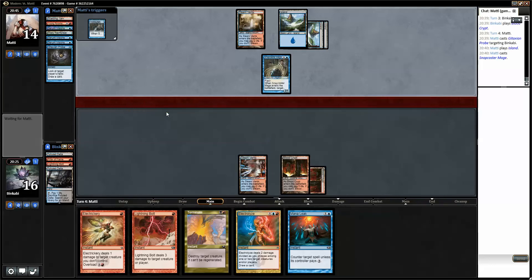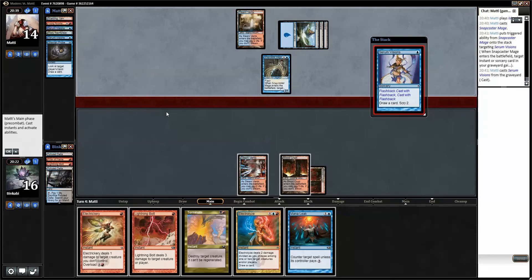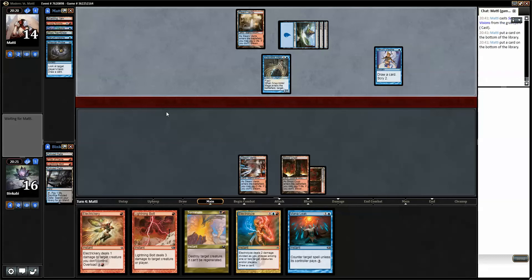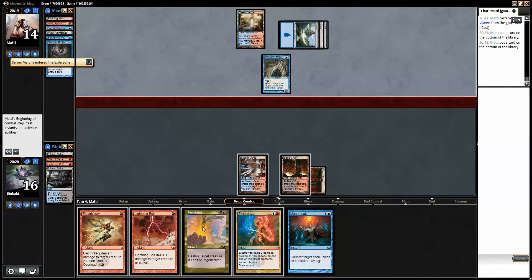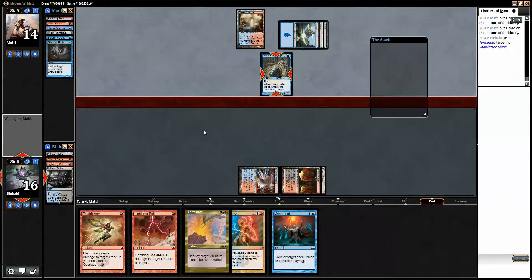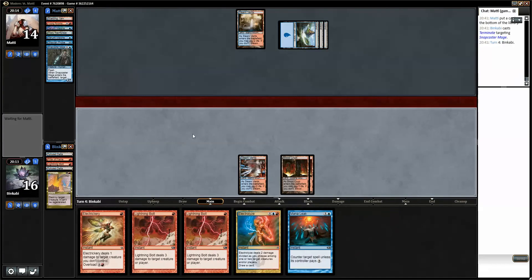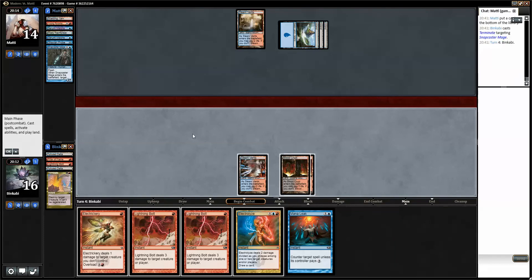I can't really play anything else this turn. Bottom two on the bottom — that's the first time to end your evil reign, Snapcaster — be gone! Lightning Bolt is not horrible. The only card that really worries me is Treasure Cruise. So what can he do here — another Snapcaster Mage? Just gonna play it on zero missions again. When he casts it I will Electrolyze.